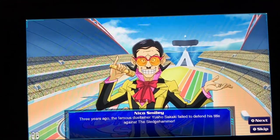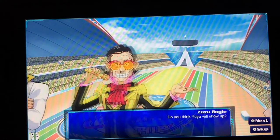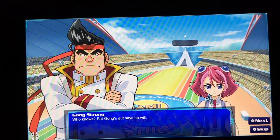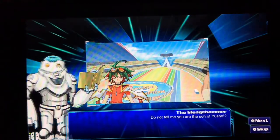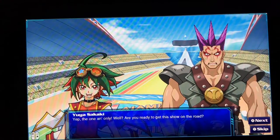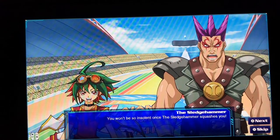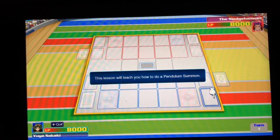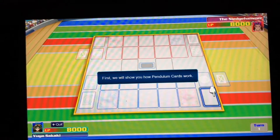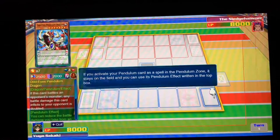Fan Appreciation Day. Three years ago, the world-famous dueltainer Yusho Sakaki failed to defend his title against the Sledgehammer. Now Sakaki's own son will erase that disgrace. Everyone was surprised Yuya did show up to duel, but as a bigger surprise, Yuya was dressed as a clown. 'Are you ready to get the show on the road? You won't be so insolent once the Sledgehammer squashes you.' The tutorial then begins — showing how Pendulum cards work; these cards can be used as both monsters and spells. Let's run through the tutorial.